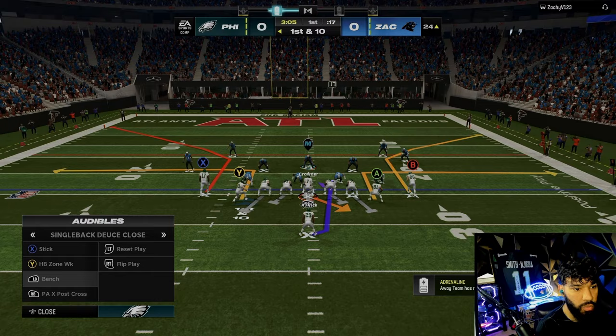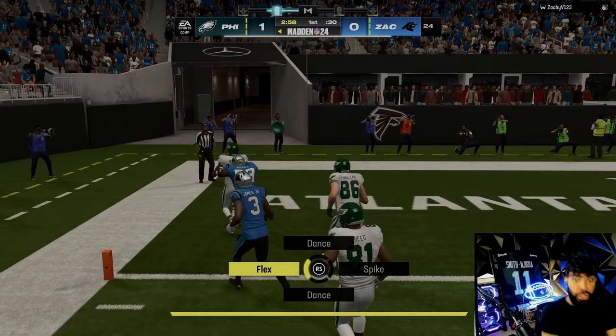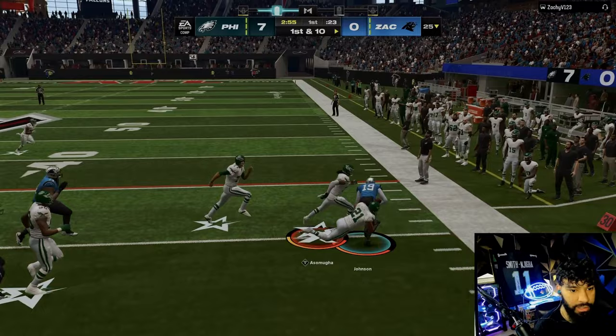I honestly want to start with the run — left side, let's see what DeMarco Murray is made of. Juke him out right there — oh my gosh, first play DeMarco Murray stiff-arms his ass down! DeMarco Murray was moving — not only did he juke somebody, but then he put the stiff arm on him. Wow, I'm not gonna lie!